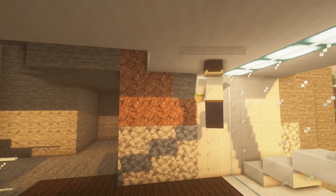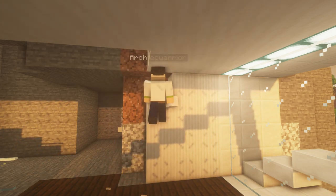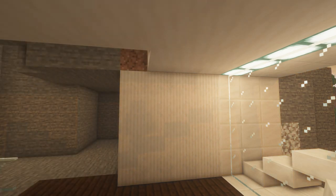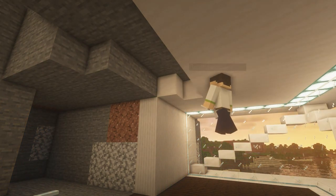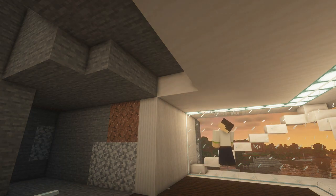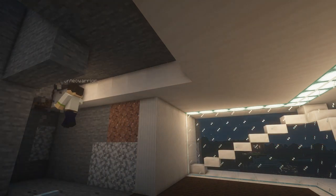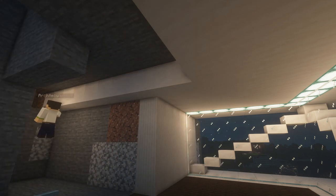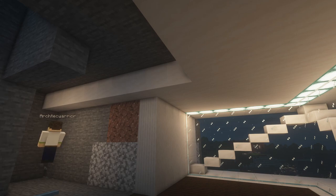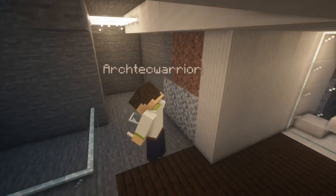Now you add the quartz pillars as already done in the entry area to the other side of the room, creating again a wallpaper-like wall. You set the ceiling so that where you have white walls you have a white ceiling and where you have clean stone walls you have a clean stone ceiling. As in the entry area, you also add end rods to this hallway as a light source because they are a great way of modern lighting.